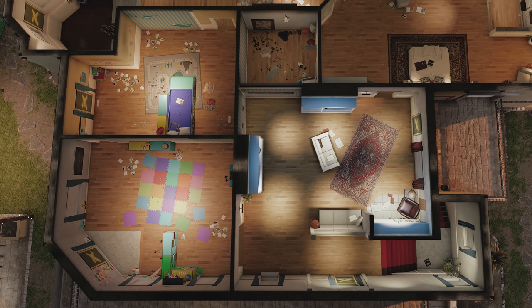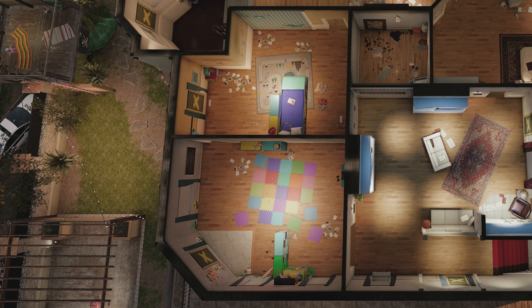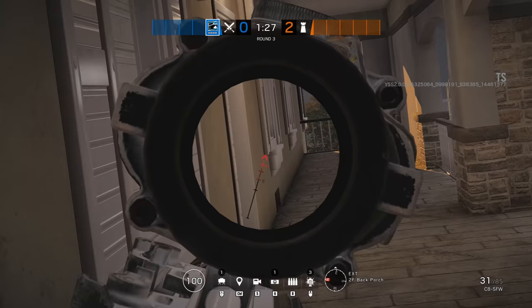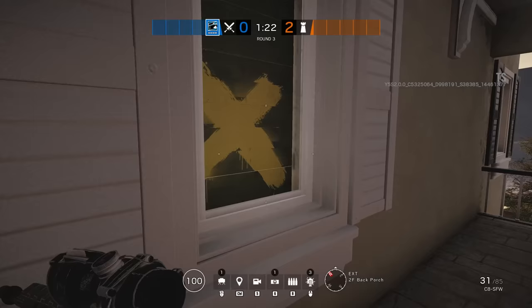Moving on to the other large area of remodelling on the second floor, in the south there are two new rooms: the playroom attached to the car room in the west, and the reading room attached to the master bedroom in the east. The playroom is a pretty simple room — one window, two doorways, and only a relatively small section of soft wall that can be used to create access to the car room. The window leads out onto the second floor back porch and can be used for jump-outs to contest the treehouse, or to fight anyone trying to get into the reading room through the second window connected to the porch.